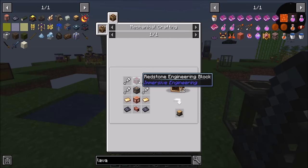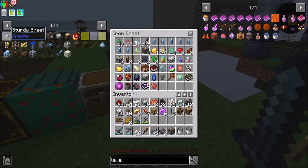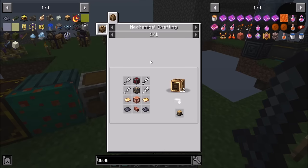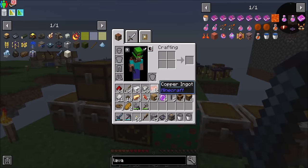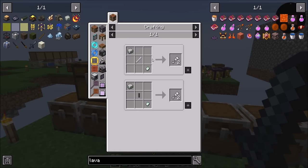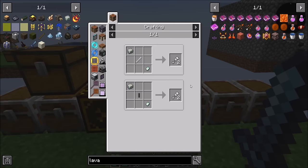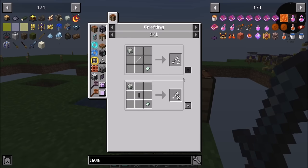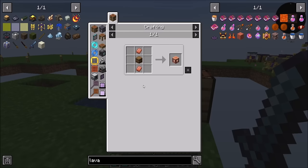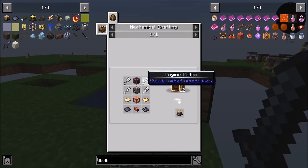The redstone engineering block — what I'm going to do is remove it from the to-do list and re-add it so it's at the top left for easier access. I need two brass sheets, four copper, a couple of brass sheets, and then some iron rods or shafts. I'll do the shaft approach — that's way easier. I need four of these and I get two per craft, so I just take two. I'll also need a couple fluid tanks, and then the redstone engineering block needs specific components.